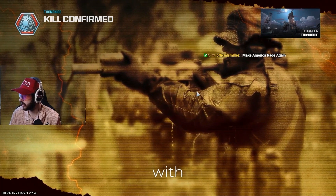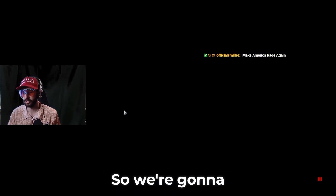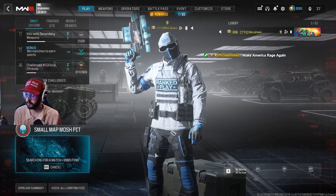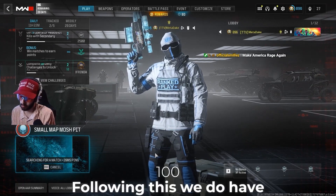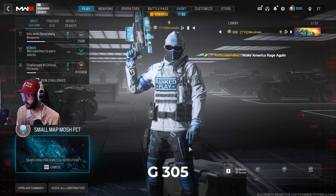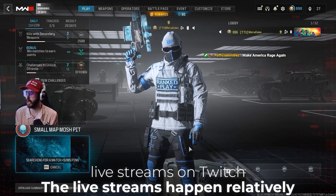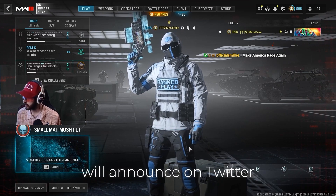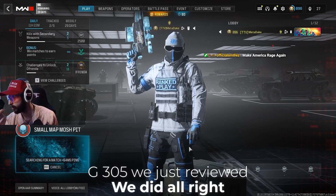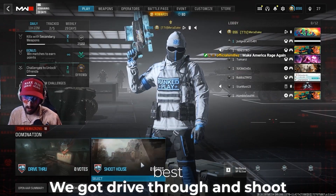We joined a match in progress so we're gonna restart — gotta keep things fair. Small map mosh pit. We started strong with the G305 and now we've got the M100 going. Scoreboards will be listed at the end of the video to see which mouse was truly the best. We've got Drive Through and Shoot House on the vote — obviously going Shoot House, it's my favorite map in Call of Duty for grinding.